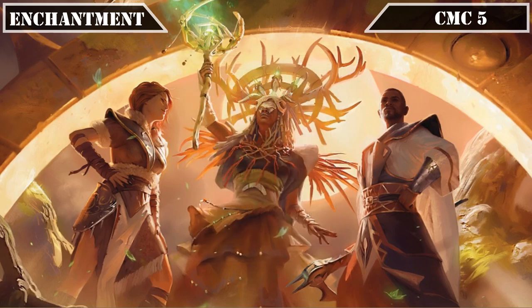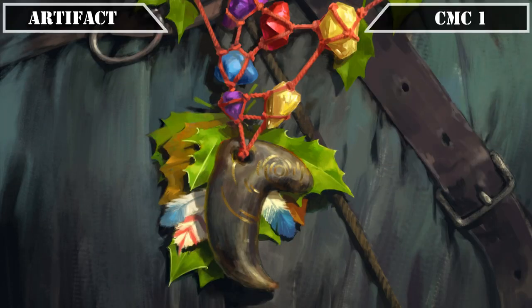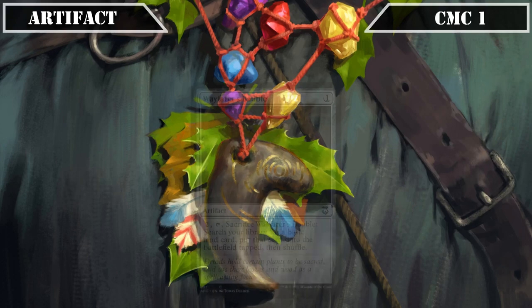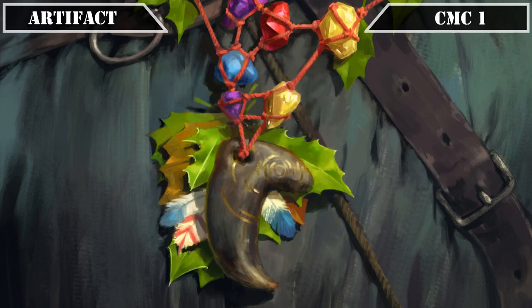That covers all our enchantments, so let's move on to our artifacts. The CMC 1 slot brings us the only artifact we're running: Wayfarer's Bauble, which lets us pay 2, tap it, and sack it to put a basic land from our deck into play tapped — edging out Sol Ring in this build by more reliably fixing our colors while proccing our land-focused life gain.